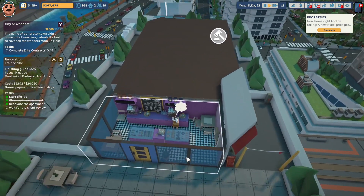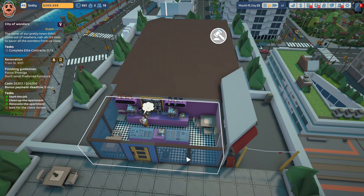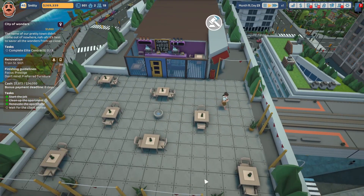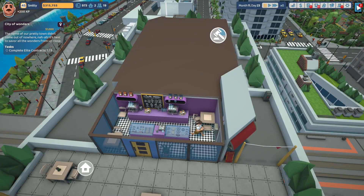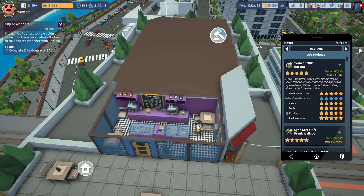The individual who hired us is coming in and looking at the bags of coffee — she loves them. She's going out onto the balcony to look at the overall design of the cafe we renovated. She loves it and has left us a review. Double espresso — new unique items unlocked for the railway cafe contract. Complete this elite contract three times to unlock all items. Barista at Train Street 90 gave us five stars: required furnishing, preferred furnishing, floors, walls, prestige, and first impression — all five stars. We got a bonus of $12,690 for completing within the 10-day deadline, for a total payout of $44,416.